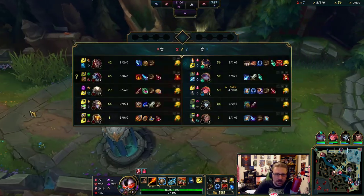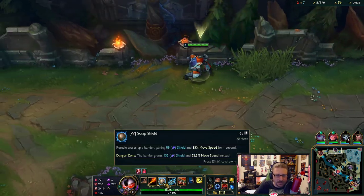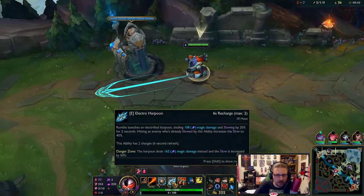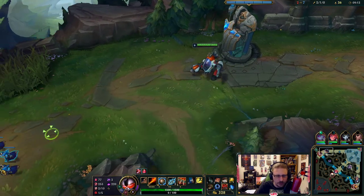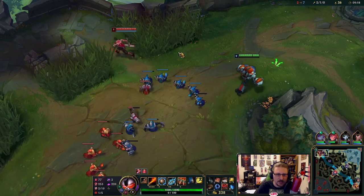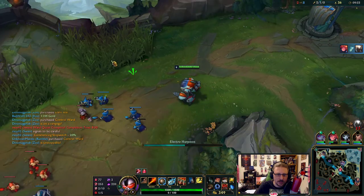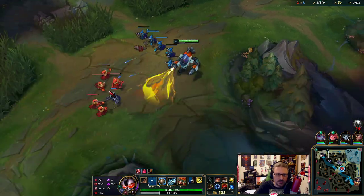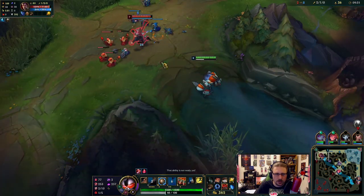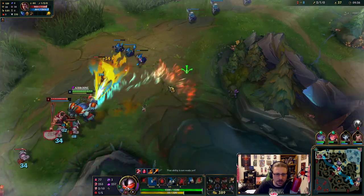Q is my flamethrower — that's where we're focusing. W is a shield; it gives you a small shield and movement speed. E is a small poke that shoots in a short radius, hitting the first target it impacts, slowing and doing damage. The ultimate is the big line you saw us drop — people standing on it take a whole butt-ton of damage, and it's just another form of burn. Rumble's kind of a pyromaniac.